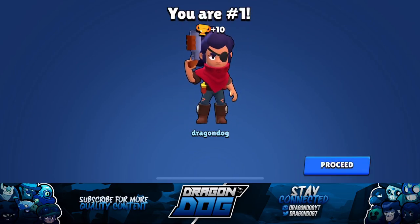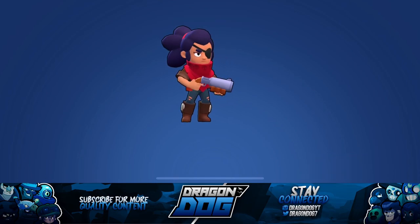Just to recap how to counter Band-Aid Shelly: be sure to bait her Band-Aid ability by getting her super low — you'll know because she'll jump to full health. Then you have 20 seconds to kill her. If you can't kill her in 20 seconds, bait the Band-Aid again and try again. It might be helpful to have a teammate help take her out. Anyway, that's gonna do it for today's video — leave a like, comment if you have Band-Aid Shelly or if it's annoying to verse her. Be sure to subscribe with notifications on and I'll see you in the next video, peace!